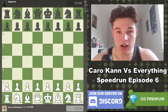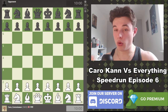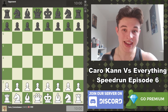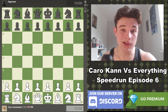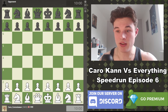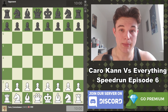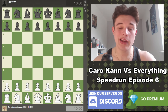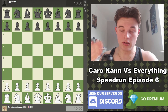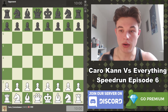Hello everyone, welcome to episode 6 of the Karo Khan vs Everything Speedrun. In this series I play two 10-minute plus 5-second rapid games, both whether I play with the white pieces or the black pieces in a Karo Khan-esque setup, so you guys can try and understand some of the main ideas of the Karo Khan, whether I'm playing it from the white or black side. I'll be explaining my thought process in depth while I'm playing the game, and then in the post-game analysis after each game, which will be timestamped below. I'll be delving deeper into some of the ideas with the help of the engine and the ability to actually play the moves out on the board.